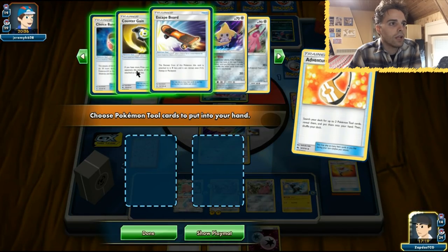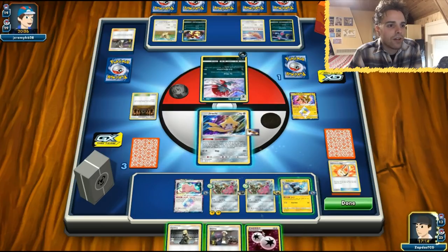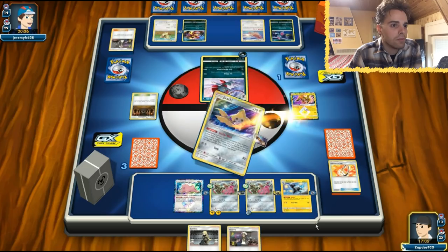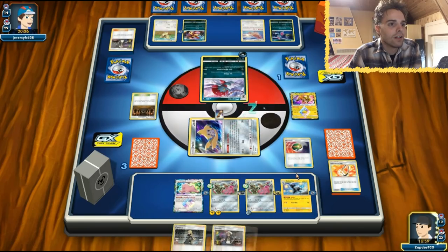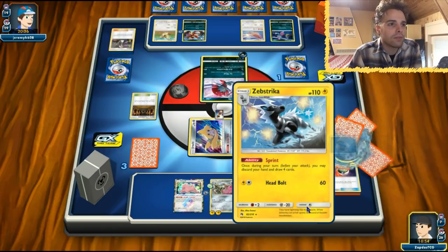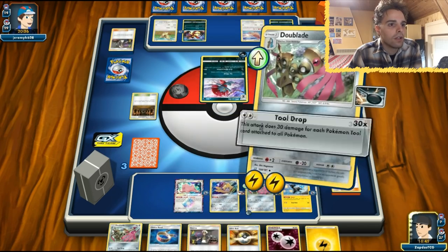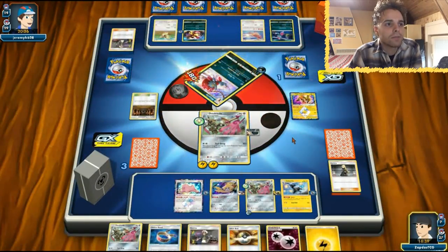Escape Board. Counter Gain — not that it matters too much. We are basically finished here. We have all these abilities in play — I played too much into the abilities. There are only three abilities in play, minus 30 damage, but we are still getting KO'd. Tool Drop — so the consistency is still there, but against Weavile I didn't play that out very well. Let's get this Doublade and use Tool Drop. This is probably gonna be GG — definitely going to one-shot this guy, but I played too much into abilities and got punished.